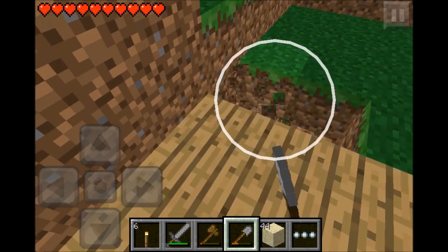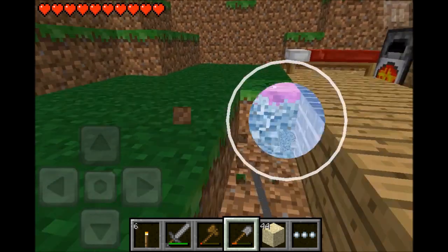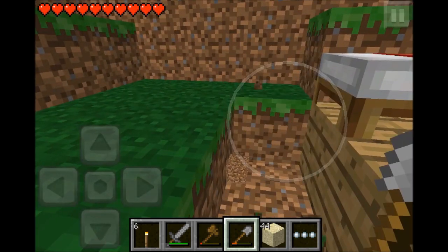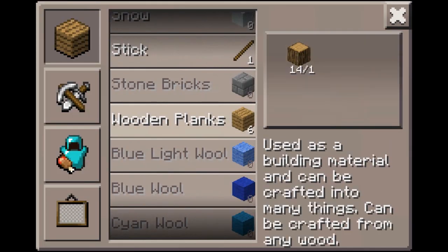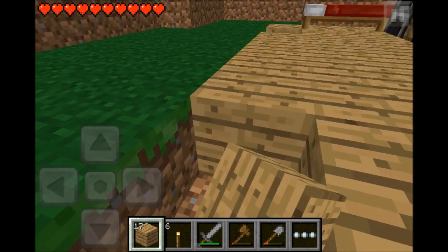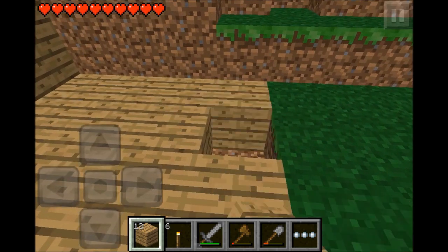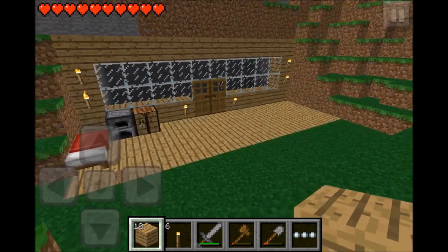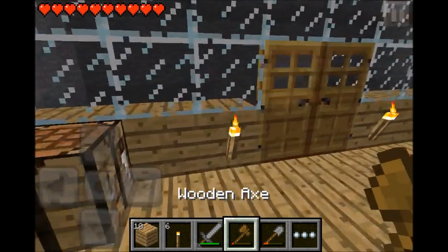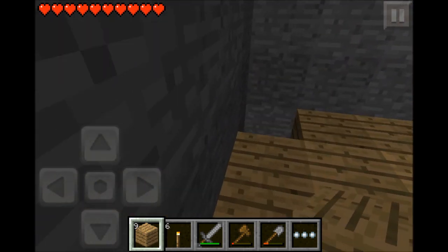We'll just extend this a little. I might make a village — I think I will, but I do need a lot of wood for that. This is starting to look really good. I'm starting to like the way this looks. Now we just have to work with the design inside a little. We do have a wood floor thing inside.